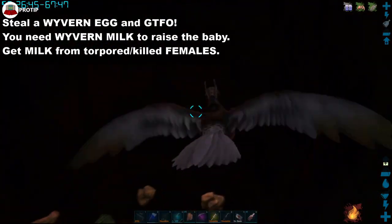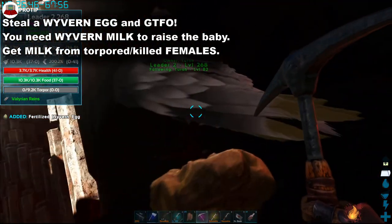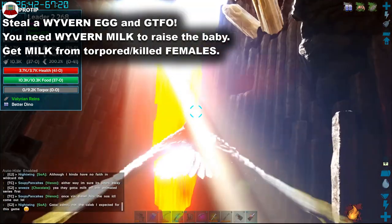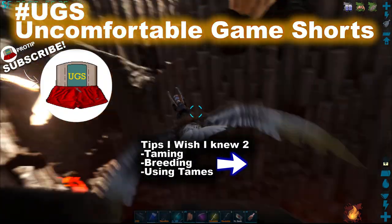The day-night cycle and randomized weather can be hard to manage early on. If you're away from shelter, you will comically vacillate between freezing cold and boiling hot temperatures. These extremes cause you to become hungry or thirsty more quickly. Try building a fire or using a personal torch to warm up, and make sure you're wearing the appropriate clothing for your environment.